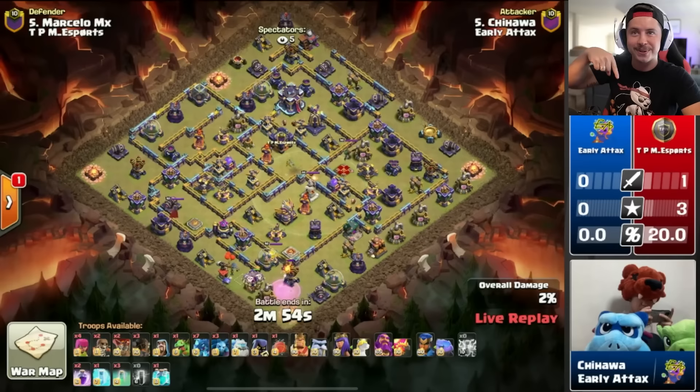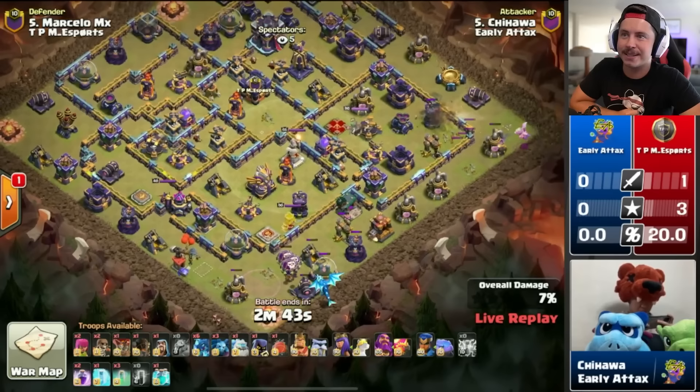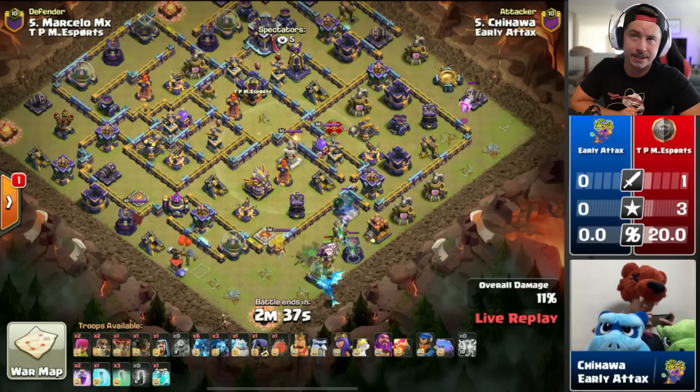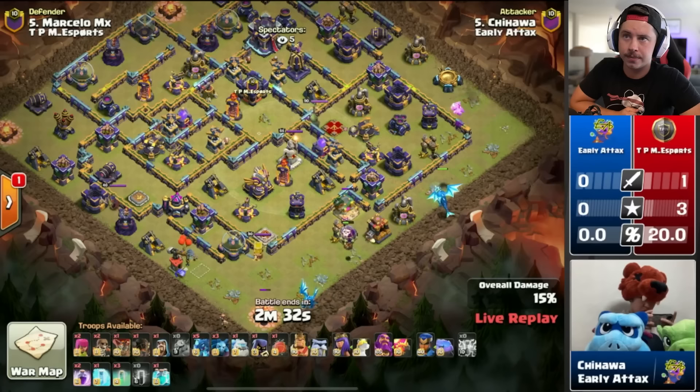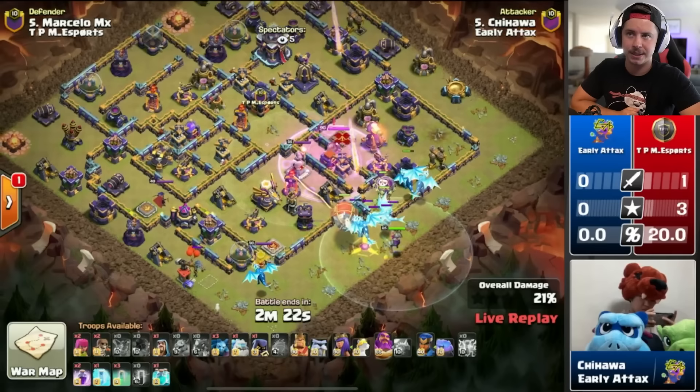He's wearing what looks like the Nita bear from Brawl Stars — look at his player cam with the super minion and baby dragon, that's OP. Chihawa looking cool as he does his attack. Early bat spell on the bottom side of the base — electro dragon, he's got a lot of e-drags in here, baby dragon on the right side. All these e-drags going from the right side, here we go with the Grand Warden with the phoenix, and the early battle blimp for the town hall.